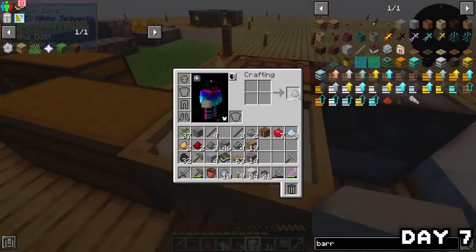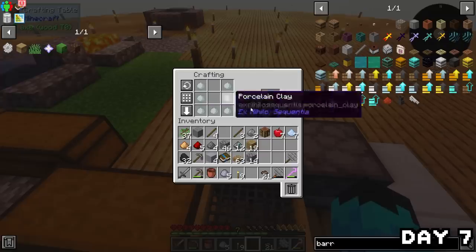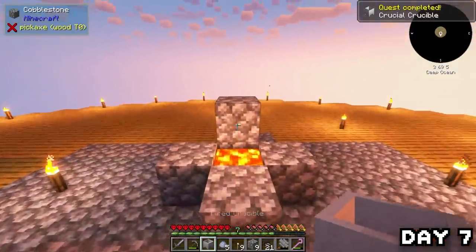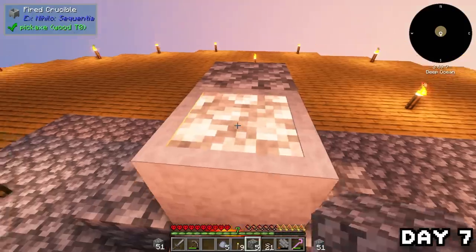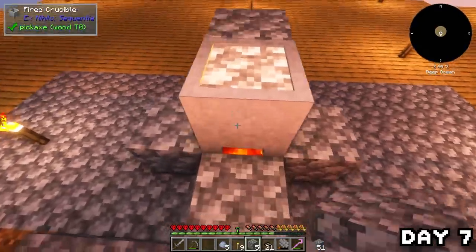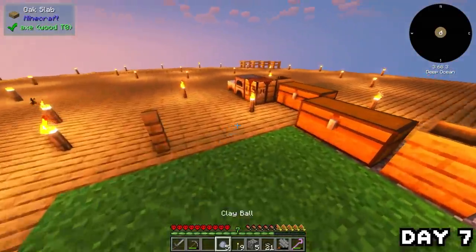The clay, combined with bone meal, gave me porcelain that I made into a crucible, popped in a furnace, and now we have a fired crucible. I placed it above some lava, added cobblestone to smelt down into lava — and at this point it's time for the G Fuel sponsor.